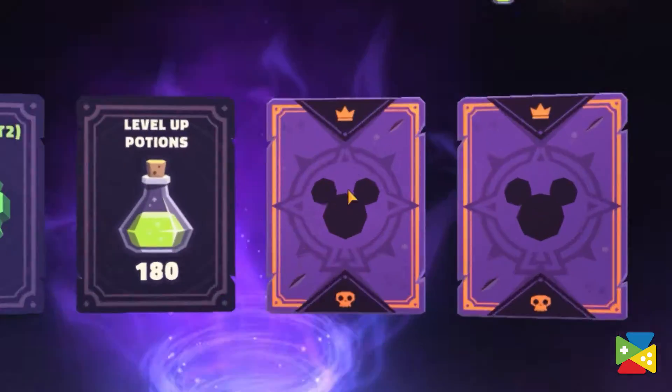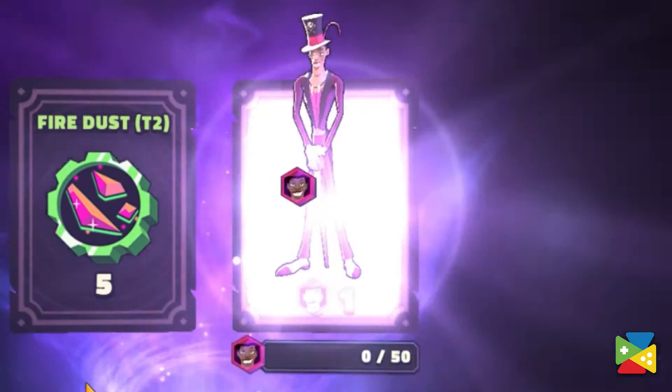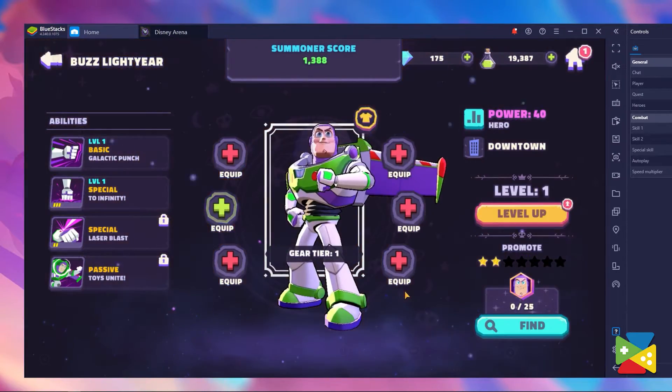The rewards can vary, from currency to level-up potions, and occasionally character tokens, which once enough have been collected can be used to recruit new characters to your team, as you're about to see.